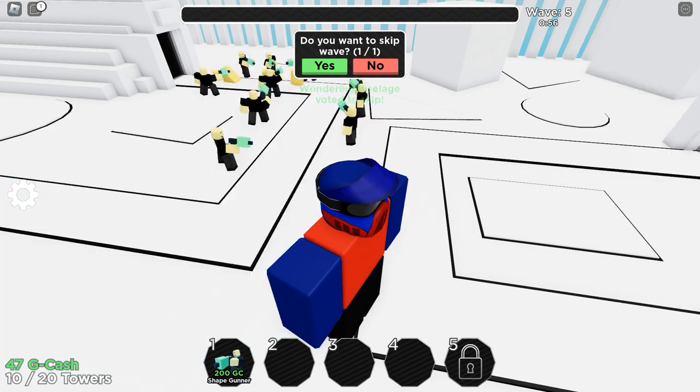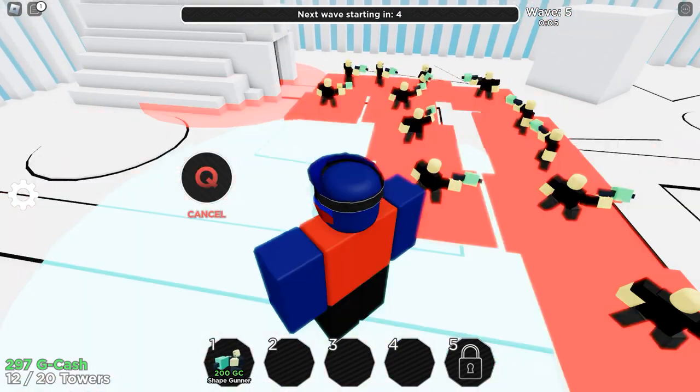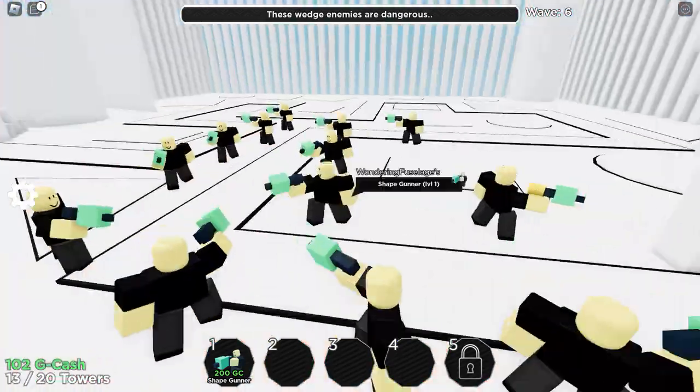Skip this wave — might as well. 600 cash, fine by me. 11 towers, 12 towers — good. I just need money; I always need an everlasting flow of money.